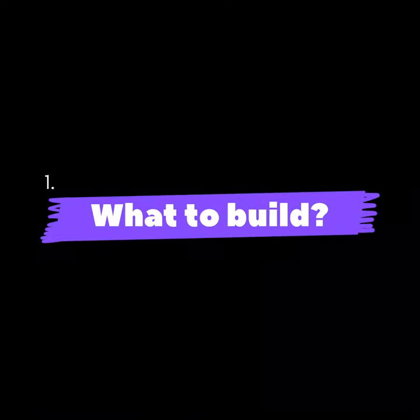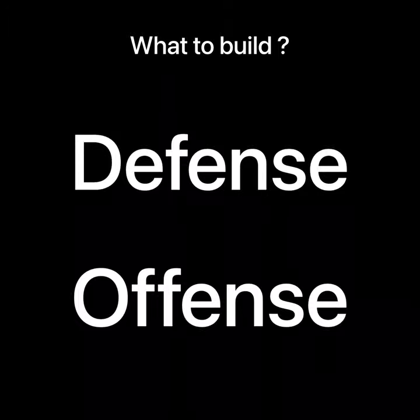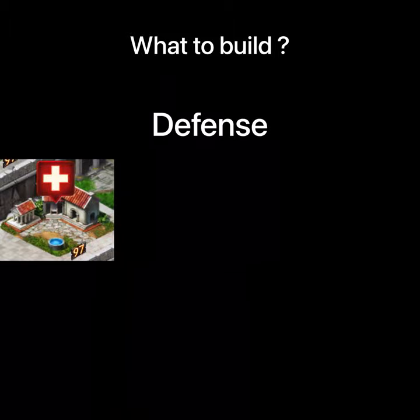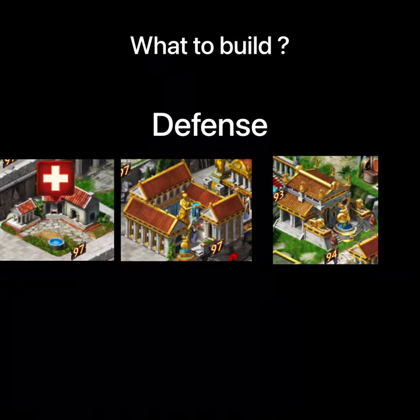Number 1: What to build? Well, it depends on how you play — either you play more defense or more offense. If you play more defense, the best buildings to build are hospitals to heal wounded troops, villas to increase defense boost, and an embassy to have reinforcements when needed.